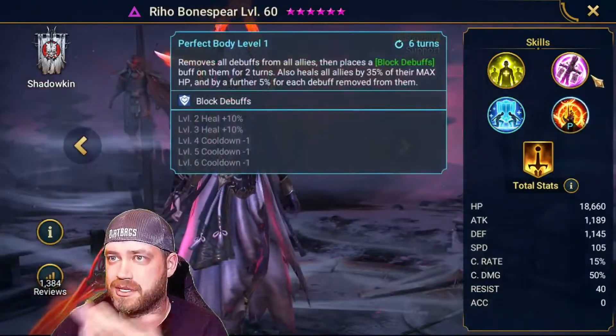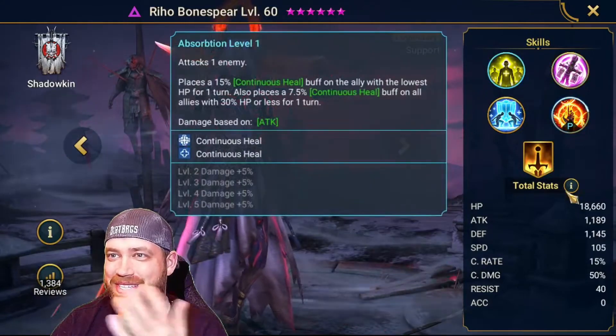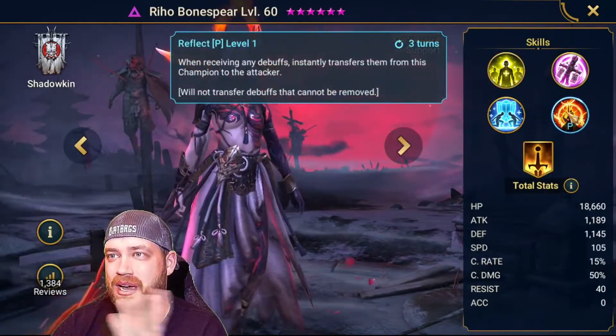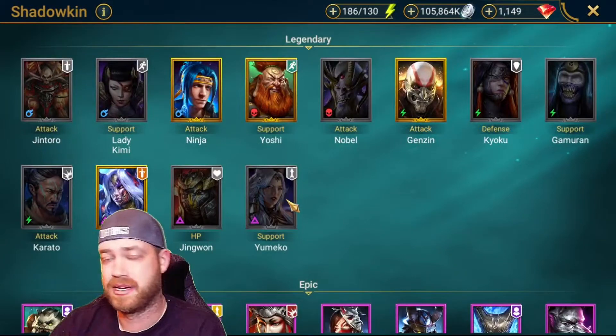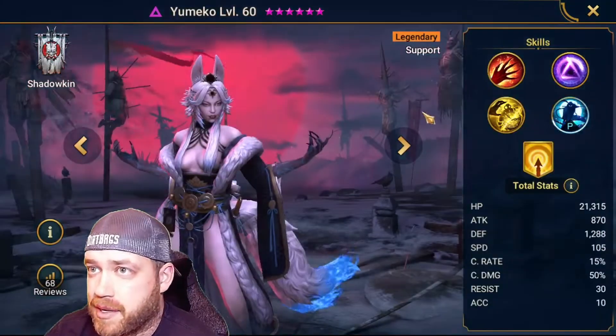I had Rhea which I leveled up to 60 because she's freaking awesome, but she's not needed — she gives a lot of buffs, block buffs, all this stuff on one skill, puts out a continuous heal, and she can't be placed debuffs. Those are the legendaries I have. If you have any other legendary and want to use them, just use them — but let's go over them anyway.